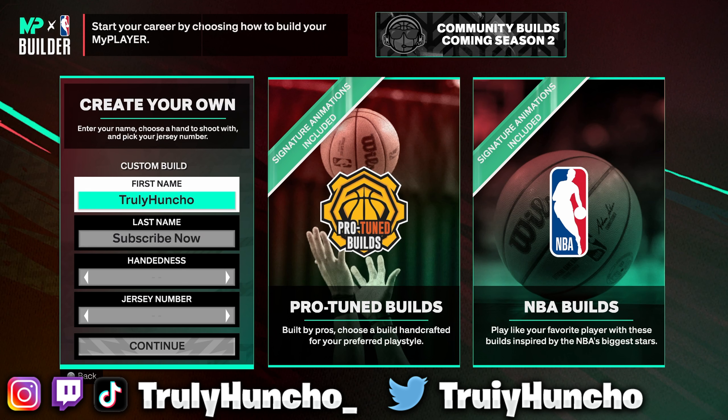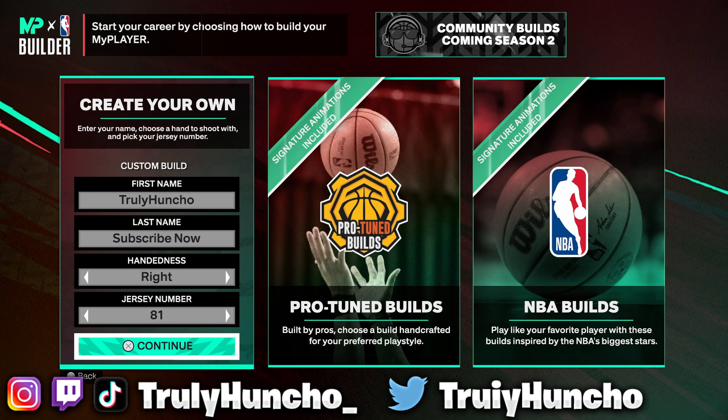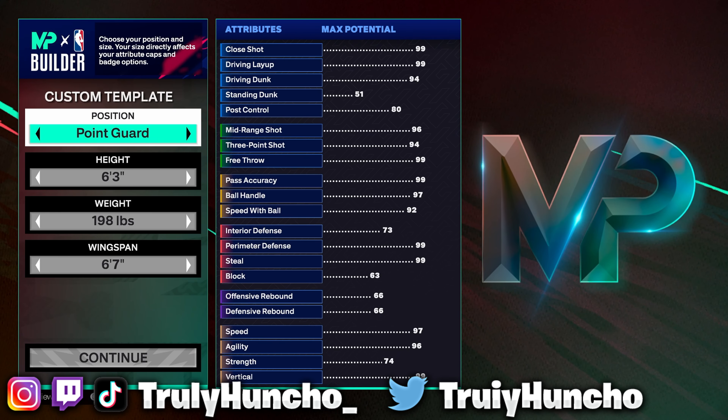Here we are back in the MyPlayer Builder and we are about to create the best popper build in NBA 2K25. If you guys are excited for that make sure to smash that like button and subscribe to the channel — we are on the road to 13,000 subscribers. Now let's head straight into this build. As always, first name, last name, and jersey number does not matter, but the body settings for this build are very important, so please follow these steps.